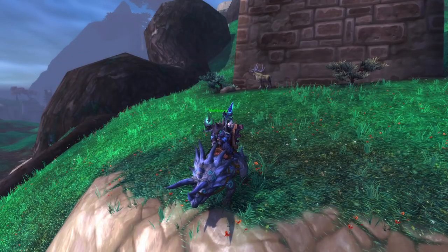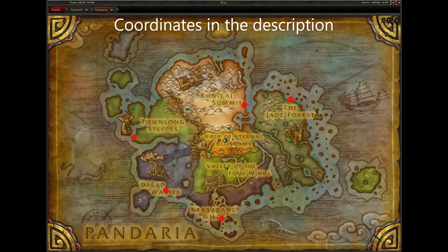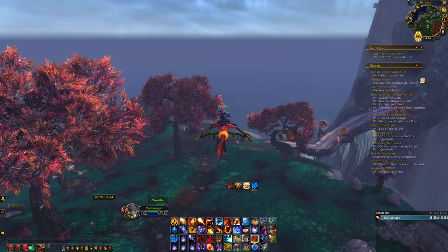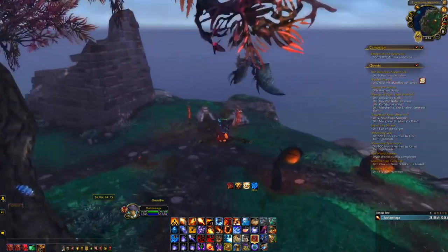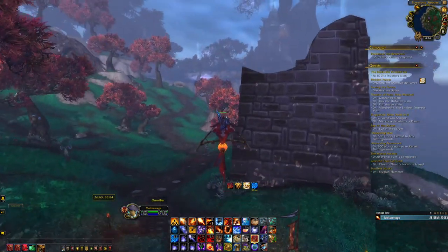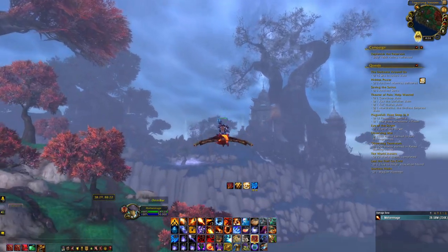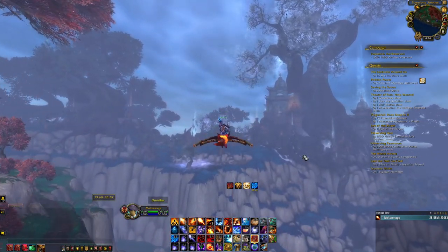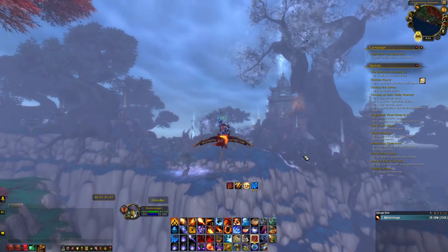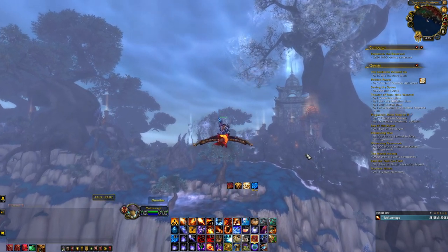The next mounts are the Slate, Jade, and Amber Direhorns. To get these mounts, you need to kill the Zandalari Warbringers, which have 5 different spawn points across Pandaria. They each have a spawn timer of approximately 30 minutes to an hour, and will be mounted on the potential colored Direhorn they will drop. For example, if the Warbringer spawns on a Jade colored Direhorn, he will have about a 5% chance to drop the Jade Direhorn. I would highly suggest completing this farm in a group, as competition for these mounts is high and being in a group will give you a better chance at getting the tag.